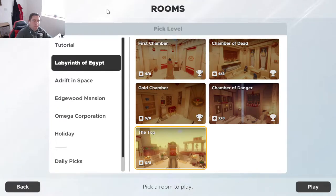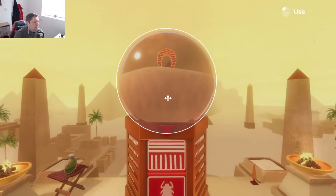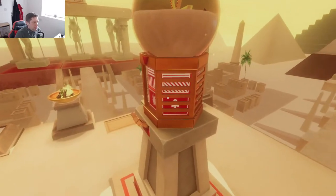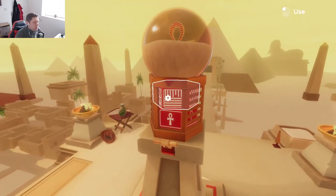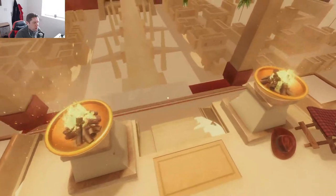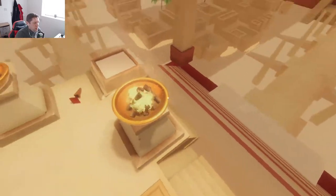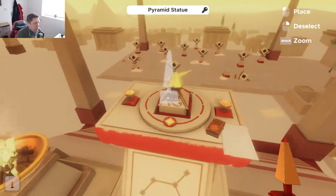Alright guys, what's going on? It's Noc. Welcome back to the final puzzle in the Labyrinth of Egypt. This one is called 'the top.' It looks a little bit bigger compared to the previous four — we've been isolating small rooms on those. On first glance it does look a little bit bigger than normal. Looks like we need to take that, and I guess this is where we put in some form of code — a two-digit code. We are literally stuck here on the top, and we have a pyramid statue here.